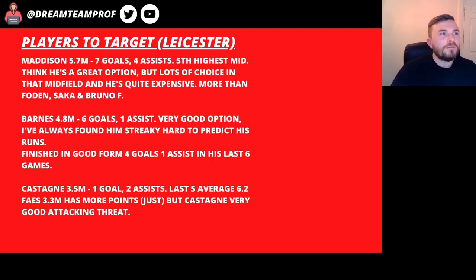Castagne at 3.5 million is another player to highlight from Leicester. He didn't have a great World Cup with Belgium, ending up playing as a third centre-back in a back five. But for Leicester he's a really attacking defender — one goal and two assists so far, and his last five average was 6.2 points. Leicester were quite solid towards the back of last season after a poor start. I do think Castagne is the best option from Leicester and if he starts getting more attacking returns he'll be really good value.